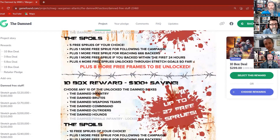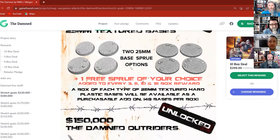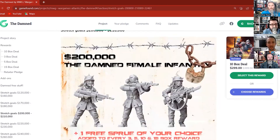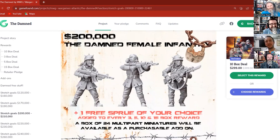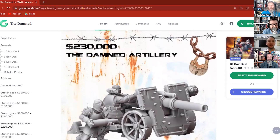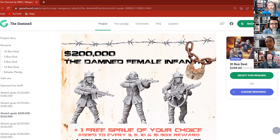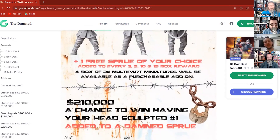Same again for 10 boxes — now with a $100 saving. The concept just rolls on. Below that are all your stretch goals. There's some female infantry shown — come Friday we should have parts and stuff to show everybody because the sculptor Rob is working on them now. We've also got a chance to put your head on the sprue, more free sprues, and artillery — this is all probably going to drop by 10k because we're going to unlock the female infantry through the social share goals.